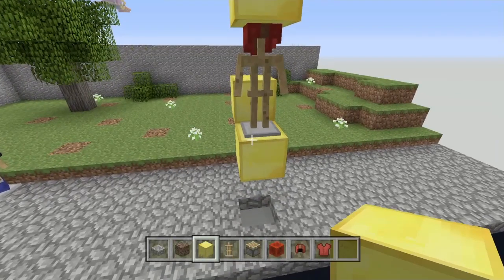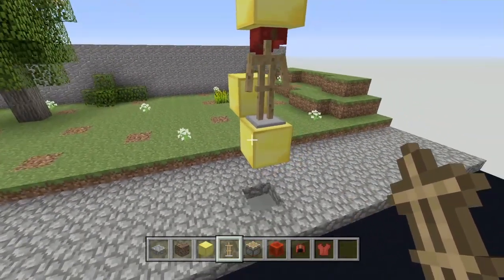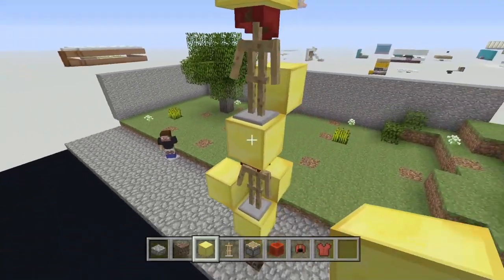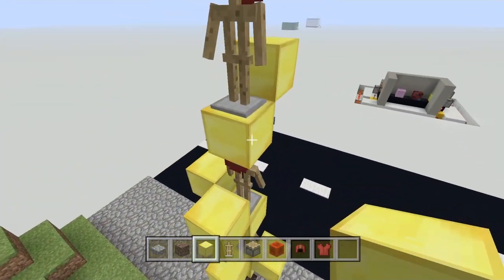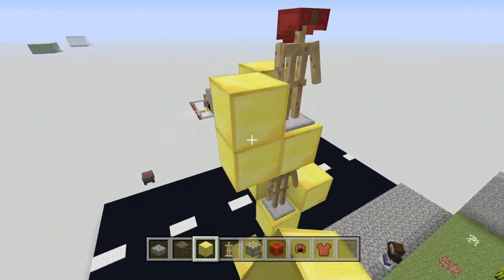Now you're going to push this armor stand into this block, and you also need to push it to the left. Do that, and on this one it's the opposite — so you're going to push it that way. These up here are going to be the same thing: push it on that side, and this one here on that side.